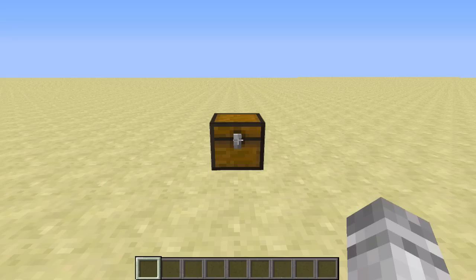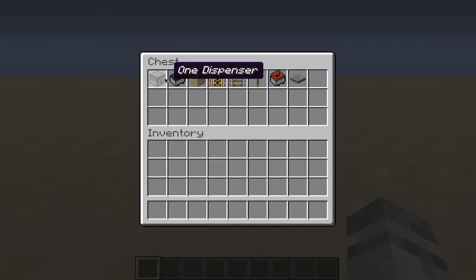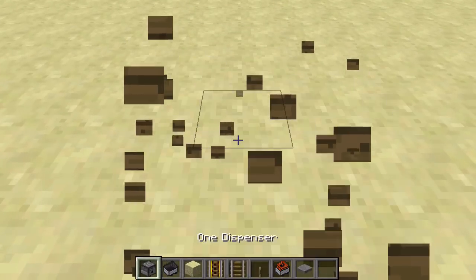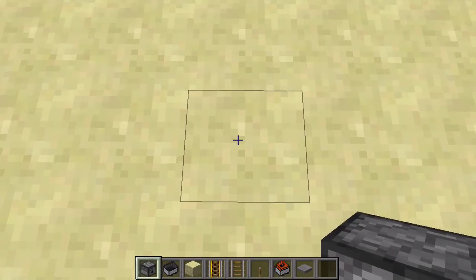Here are the different materials that you will need to build this: one dispenser, one mine cart, assorted solid blocks, four powered rails, four regular rails, four levers or four redstone torches, one mine cart with TNT, and one pressure plate. So plop all those into your inventory and you're ready to go.